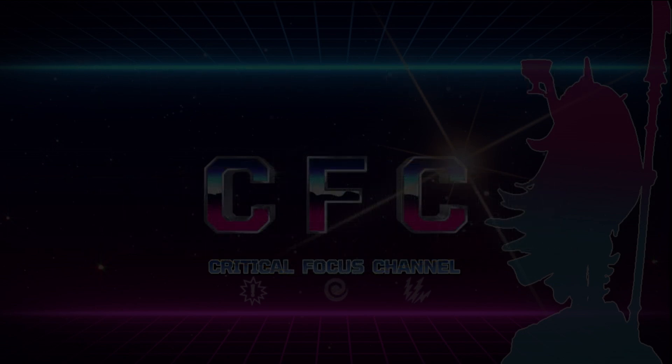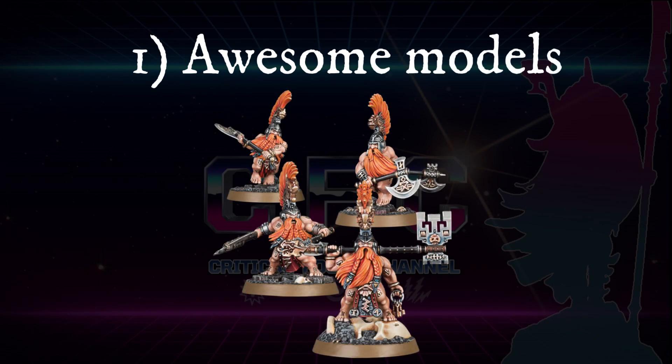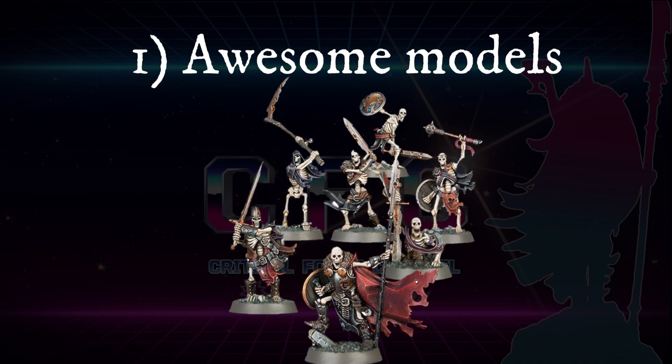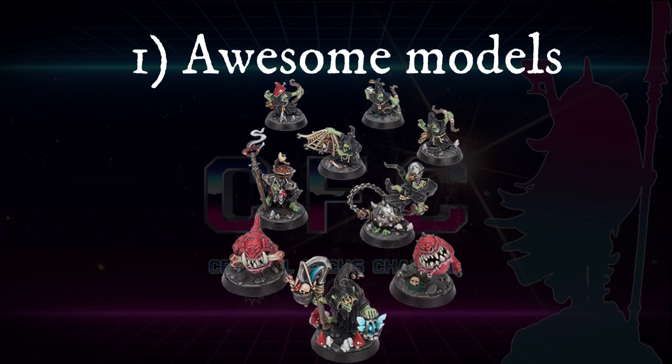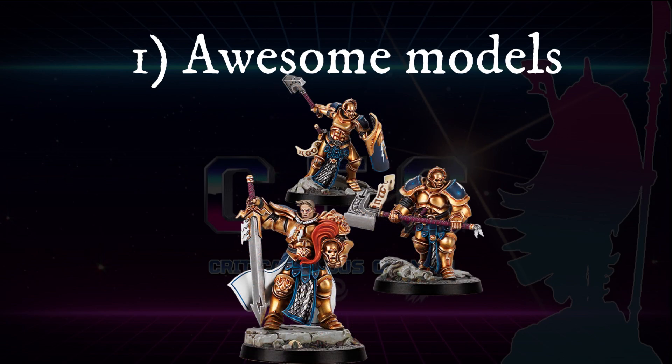Number one: awesome looking models. With beautiful push-to-fit sculpts on scenic bases, Underworlds has some of Age of Sigmar's most stunning models. The low model count, ranging from nine down to three, also makes painting a warband to completion a pain-free and enjoyable experience.